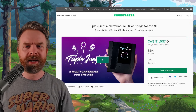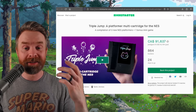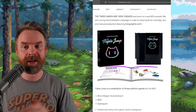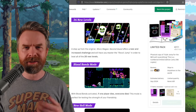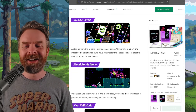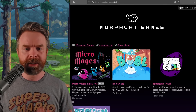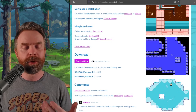Next up, we're talking about a Kickstarter for the NES. It's called Triple Jump, a platformer multi-cartridge for the NES. This thing has already met its goal and surpassed it by a considerable margin — over double. The three games on this cartridge are Micromage's Second Quest, Bobble, and Space Skulls, and they say the three games are 100% finished and work on a real NES console. They are running the Kickstarter campaign to raise funds for the cartridge, box, and manual. The cartridge itself is selling for $52, and if you just wanted the ROMs, they are selling for about $9. There's also a name-your-own-price option, and I'll drop a link in the description below.